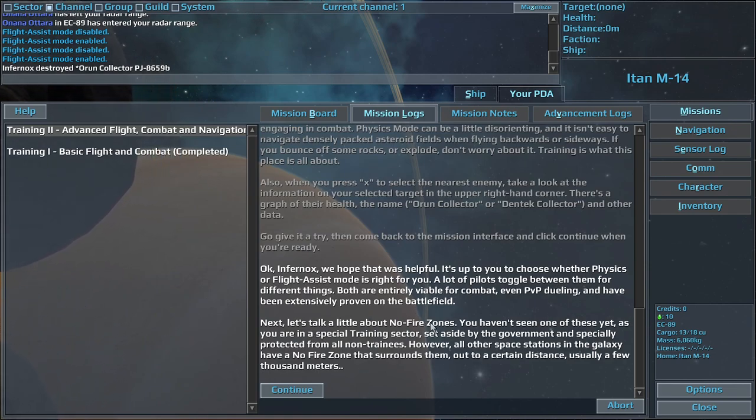Okay, Infernox, we hope that was helpful. It's up to you to choose whether physics or flight assist mode is right for you. A lot of pilots toggle between them for different situations.